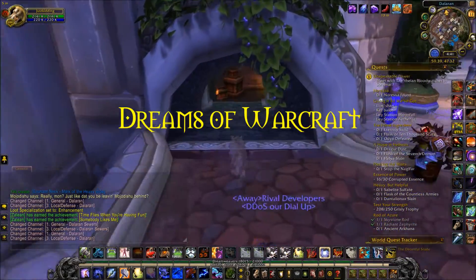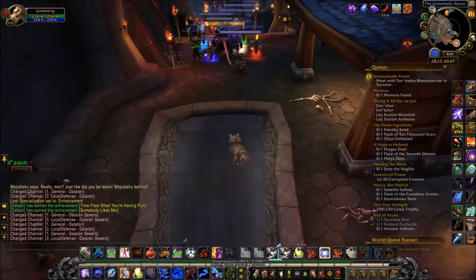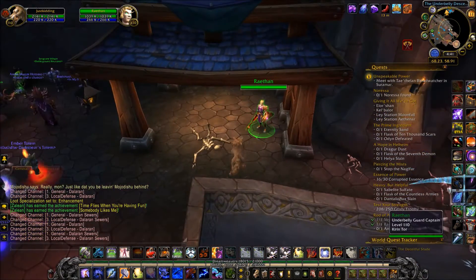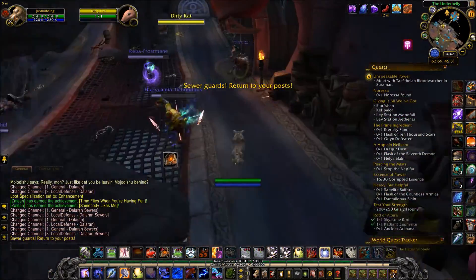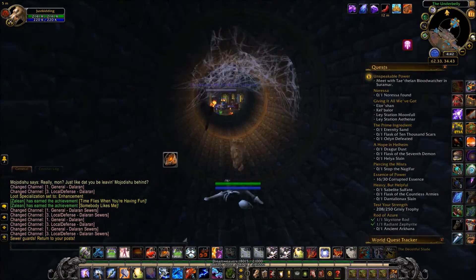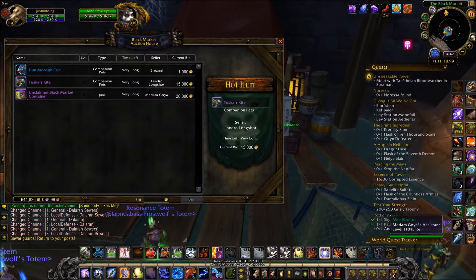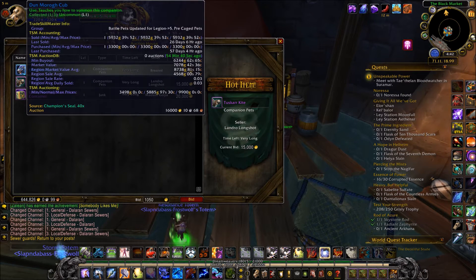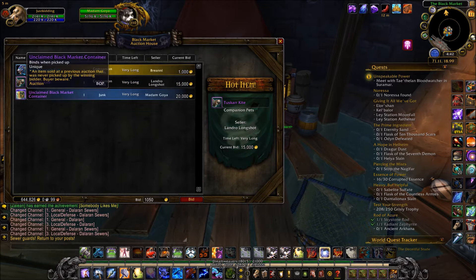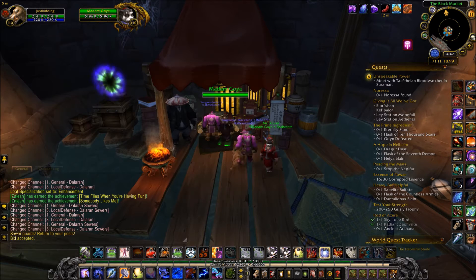Hey guys, Lon Measley here. Today I'm going to be talking about making gold from the Black Market Auction House. Basically, in the Dalaran Underbelly, there's an auction house that exists separately from the normal auction house. Unlike the normal auction house, you can't put up and sell any items of your own. Instead, the game will put up random vanity items every day for you to bid on. By taking advantage of the fact that people often overlook the Black Market Auction House and by knowing the best times to bid before items expire, you'll be able to make some easy gold.